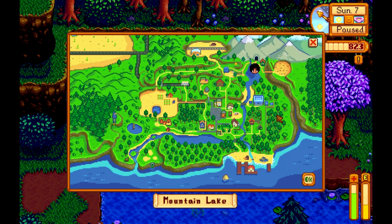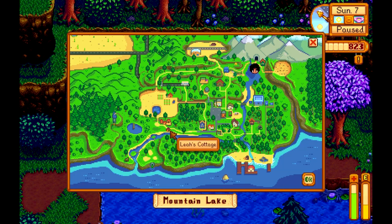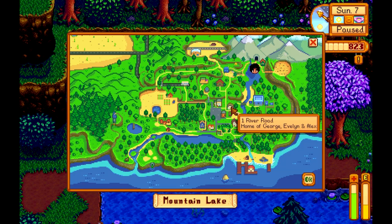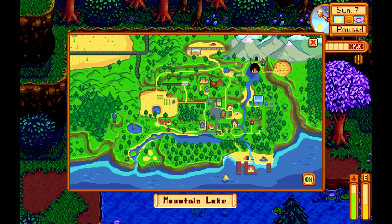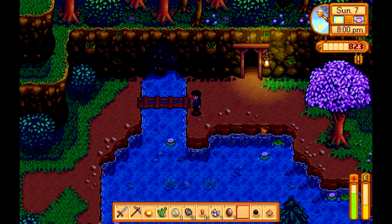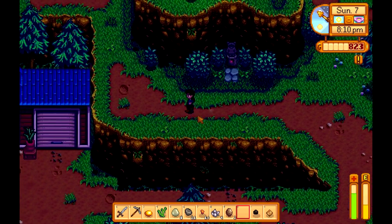But first I have to give what's his face the thing. Alright, Elliott, where are you? Elliott. Lease cottage, trailer, saloon. I don't know where Elliott is or where he lives. Well, whatever. We gotta go back to the house and sleep. I'll give it to him tomorrow. Oh well.